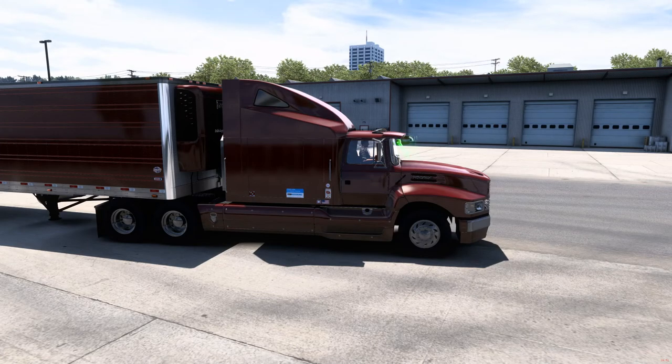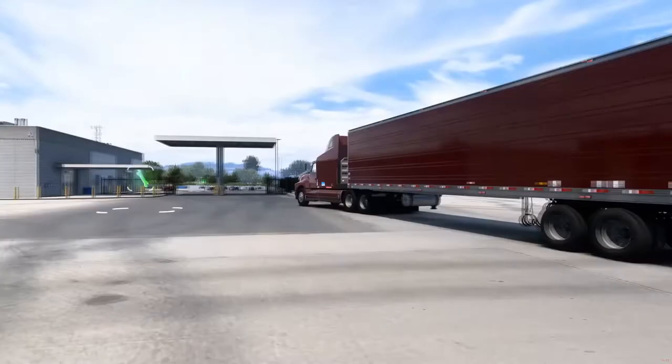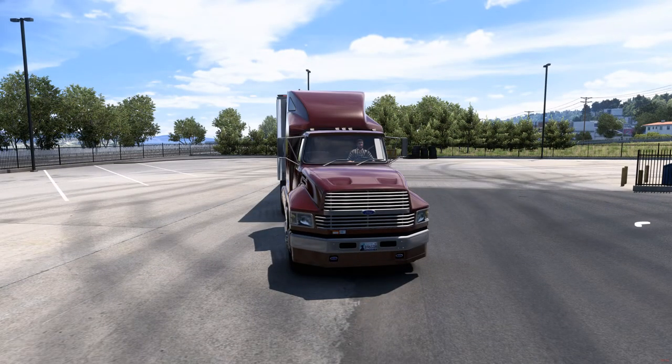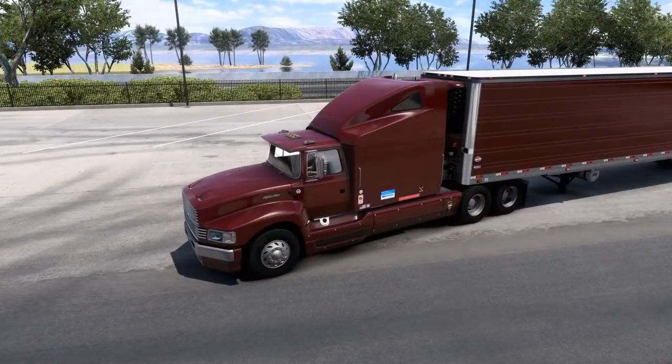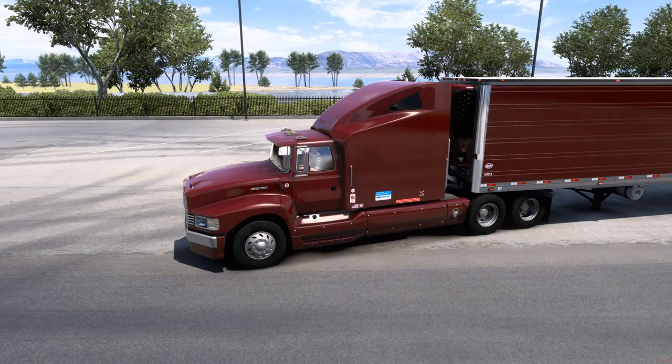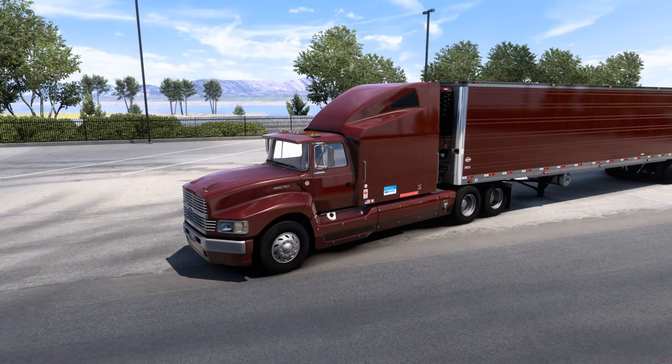Welcome back to another American Truck Simulator video. Today we're going to be checking out the Ford Aeromax for version 1.40 of the game. There's not much customization you can really do on this truck. You can change the color of the grill and the bumper, and you got your interior items of course, and that's really about it. That's just the basic stuff like rims and whatever.